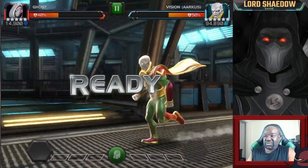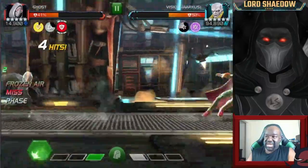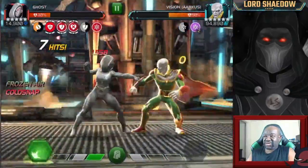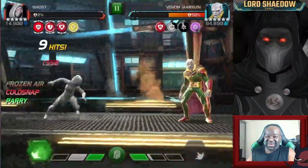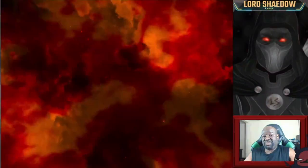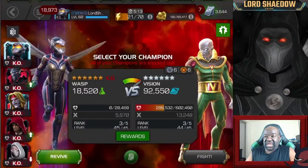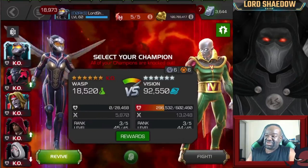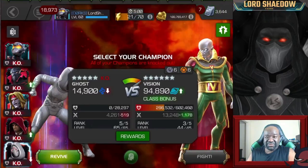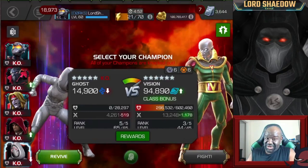I decided to just brute-force it with Ghost, even though Ghost is normally not a good option for Vision Arcus. I wasn't doing any damage, and I thought if I could just get to a Special 2 before he put an armor break on me, I'd be fine. But he got the armor break on me anyway. I tried again, backing off to avoid the armor break, then went for a Special 1 instead just to do some damage. Ghost is not a good option for this fight — don't do this.